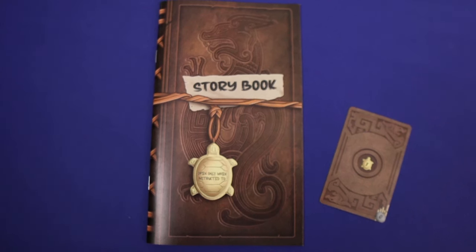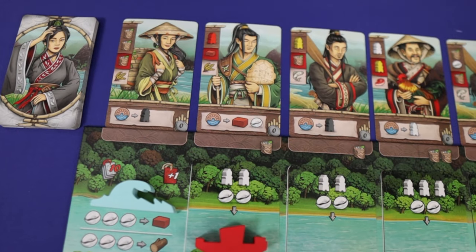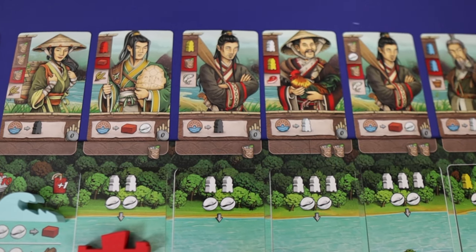Throughout, you'll be prompted to read the storybook depending on the cards or characters you encounter in your journey and continue to the next scenario. I won't show you the story deck in this video to avoid spoilers, so instead I'll use a sample preview deck.